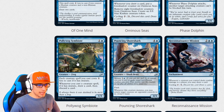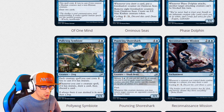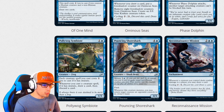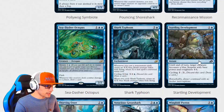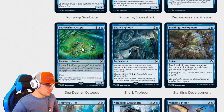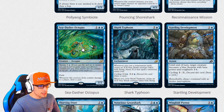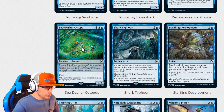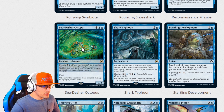Reconnaissance Mission for four is an enchantment. Whenever a creature you control deals combat damage to a player, you may draw a card. Cycling for two. That is pretty neat — I really like that. Sea Dasher Octopus for three has a mutate cost of two, is a 2-2 with flash, and whenever this creature deals combat damage to a player, draw a card. Oh! That's so good.